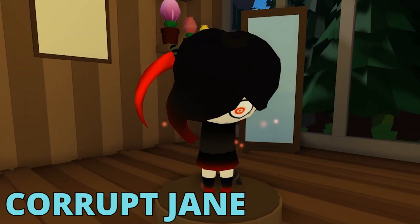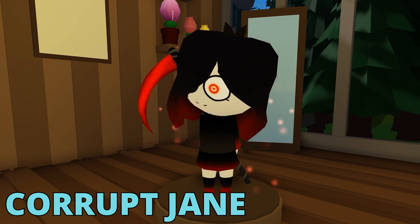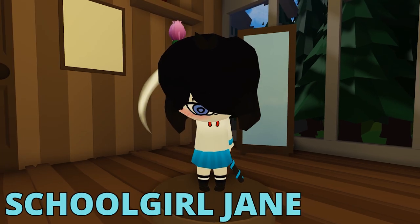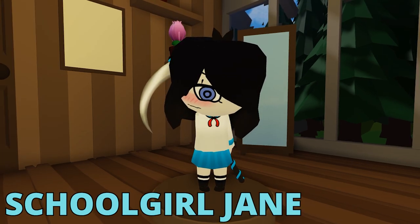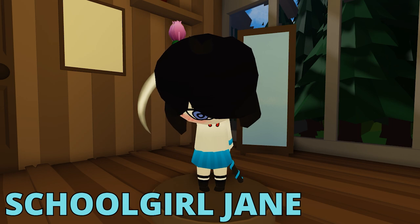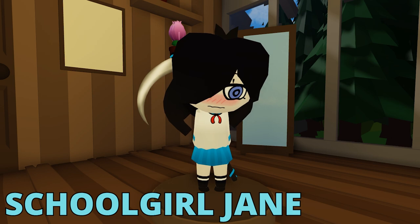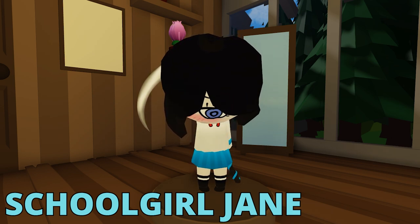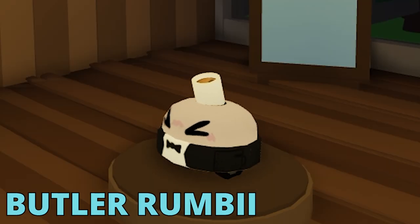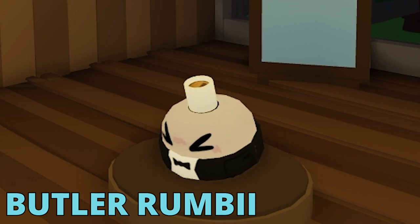Next up is Corrupt Jane — she doesn't change that much but she gets a really creepy smile and amazing particles. I really love the particles on this skin; it's one I would use for Jane. Another hit or miss skin is Schoolgirl Jane — and if you wear this skin, Jane hates you. She really dislikes wearing this outfit. The skin isn't uncommon so Jane is definitely praying you won't pull it.